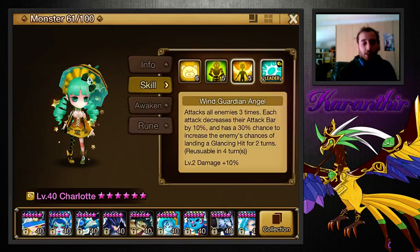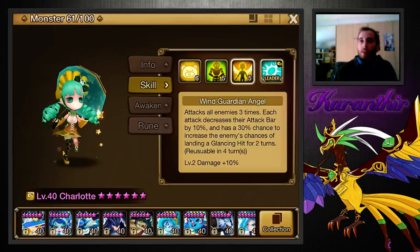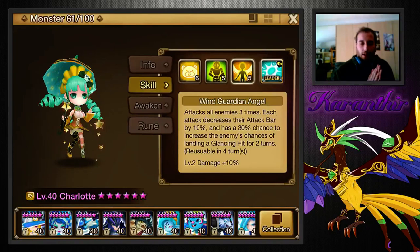This skill is amazing. It has a decent multiplier — nothing amazing — but it does over 20k with good runes, so decent damage. Glancing hit is awesome, very good in TOA as well, and in arena too. It's really good against Theo in arena where you have more things to tank him, unlike Guild Wars. Putting glancing on Theo in arena is super good. And the ATB reduction is what's extra good for TOA.